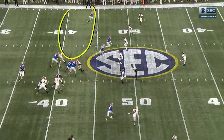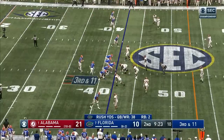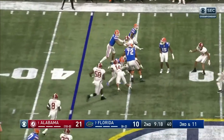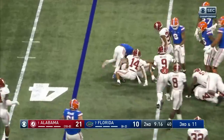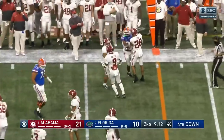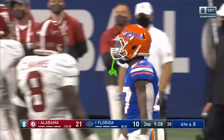Four receivers to one side of the field. Alabama really young in the secondary — those guys got better. Everybody learned how to tackle again, including right now bringing down Kadarius Toney. Ball came out at the end but it was blown dead. Brian Branch, one of those young guys, is the one that got him down.